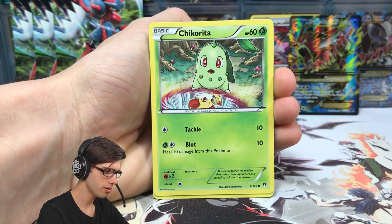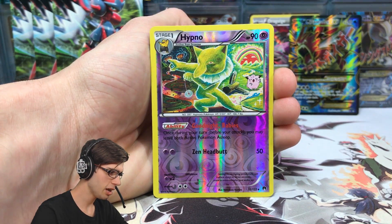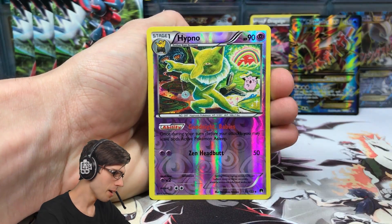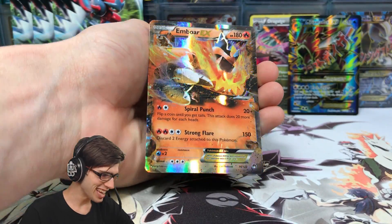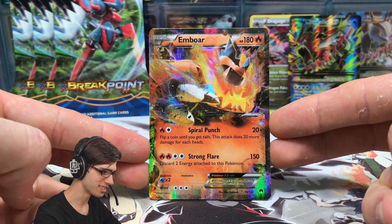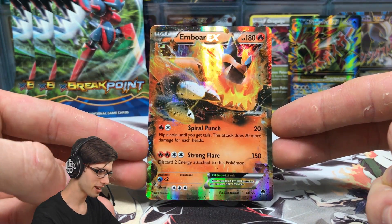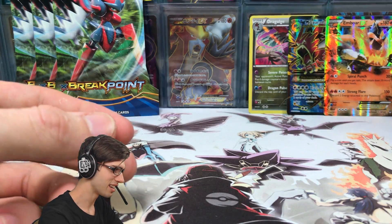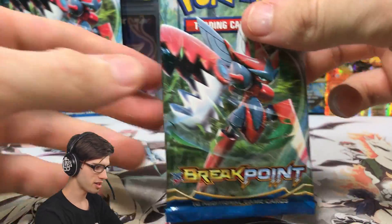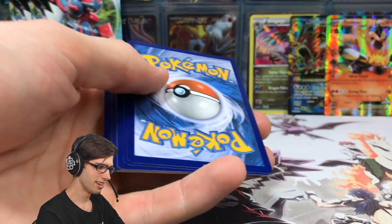So we've got a Gible, Gible, Gible, a Chikorita, Tympole, a Spritzee, Scrafty, Frogadier, Potion, Lapras, Hypno reverse — that's a C/D Hypno with the ability Goodnight Babies, which is just kind of creepy. But we've got an Emboar EX — back to back, I will take it! This card eluded me from Breakpoint — 180 HP for Spiral Punch and Strong Flare. I opened up my whole case and only got like one of these, which is wild because it's one of the easiest EXes to pull. This opening is on fire — we're killing it today!